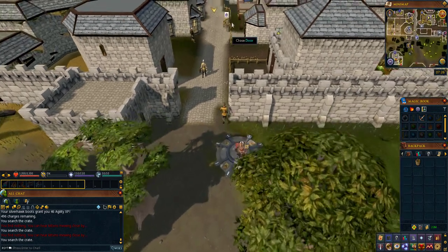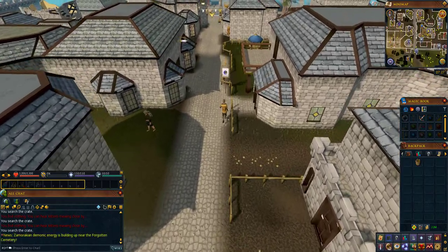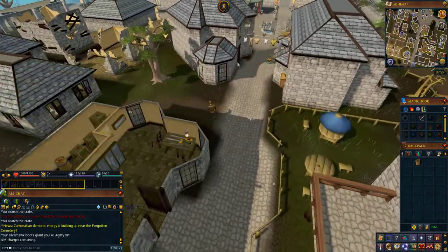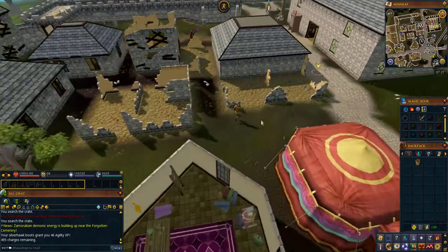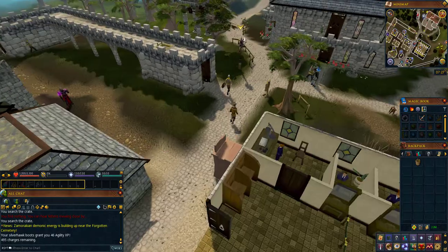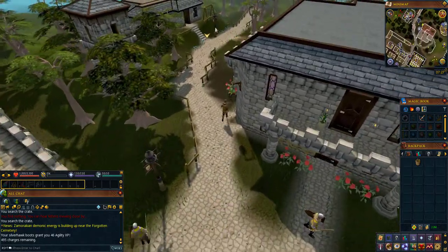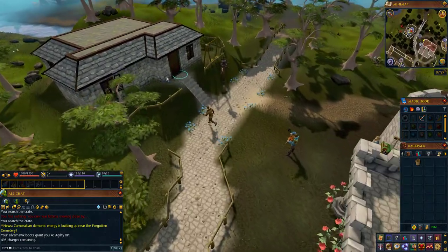As before, run north to Varrock Square and then west to Gertrude's house. Once here, enter her house and speak to Gertrude to complete the quest.